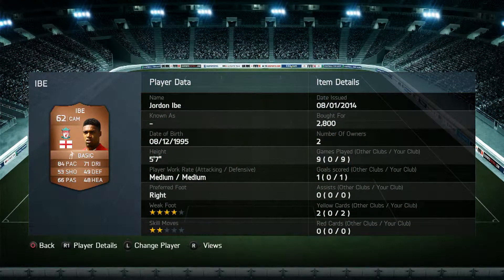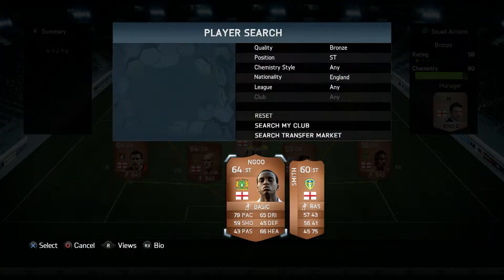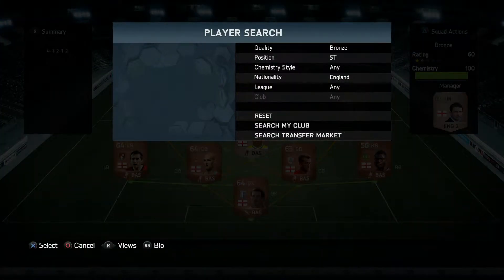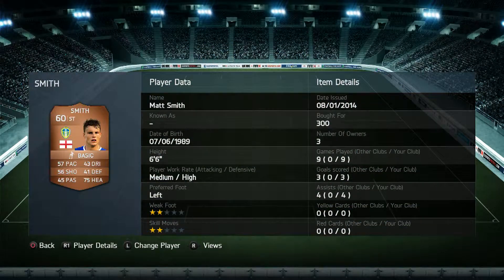At CAM we have Jordan Ibby from Liverpool: 84 pace, 71 dribbling, 66 passing — a decent player to play in behind the two big men. Four star weak foot so he's convenient on the edge of the box. Goo actually plays on the right for me. He's six foot six, which is definitely a big advantage: 79 pace, 65 dribbling, 66 heading, only 59 shooting. Medium/high work rates and four star skill moves.